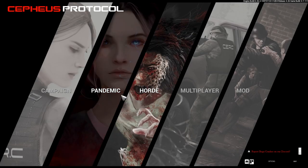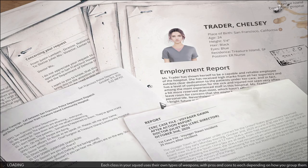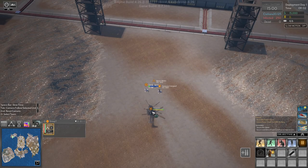Welcome back to Cepheus Protocol folks. We are jumping back in with a new attempt at the armored core, because we failed miserably the last few times. You guys made quite a few suggestions during the last couple of attempts and I think they made a lot of sense, so let's try them out.